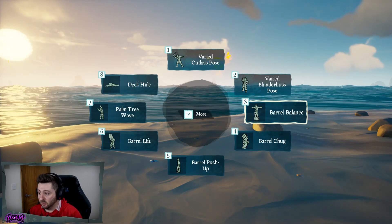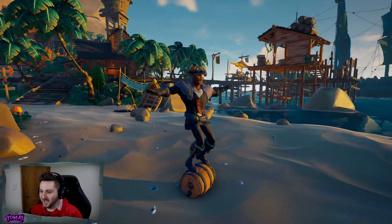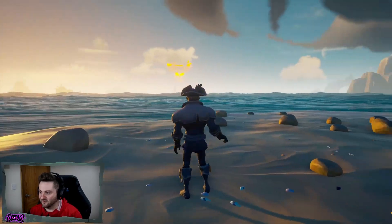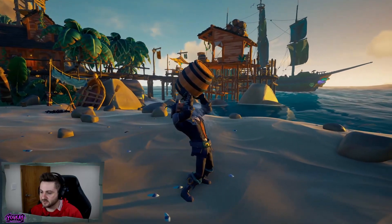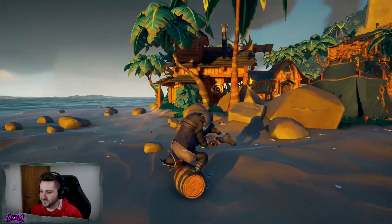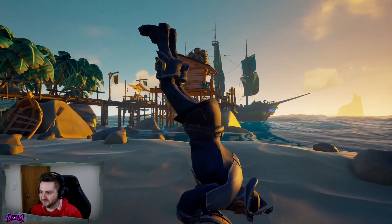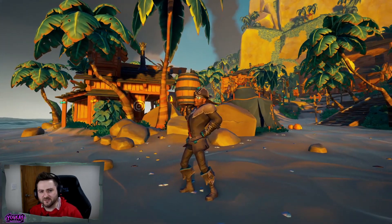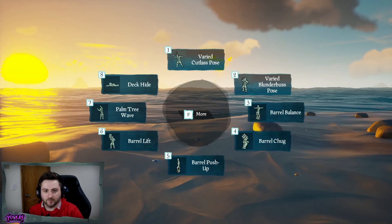For the first of the barrel emote pack we have Barrel Balance. There are probably going to be a lot of places around the game where you can do this just to have a laugh. We have Barrel Chug — you can just imagine an entire server doing this together. We have Barrel Push-Up, which is actually pretty awesome. And lastly we have Barrel Lift — the sound effect in this is really nice. You can hear the kind of water moving around inside the barrel. A lot of work has gone into these barrel emotes.